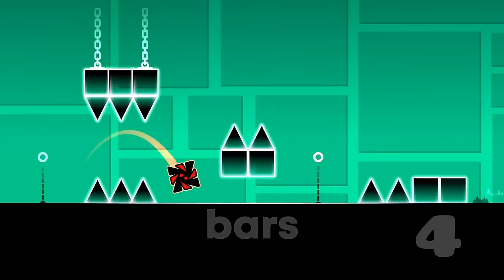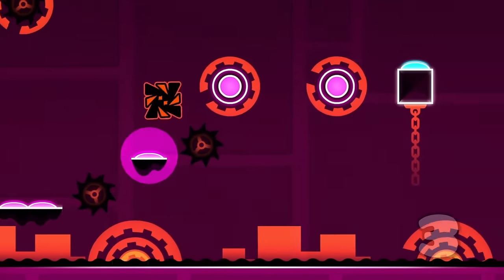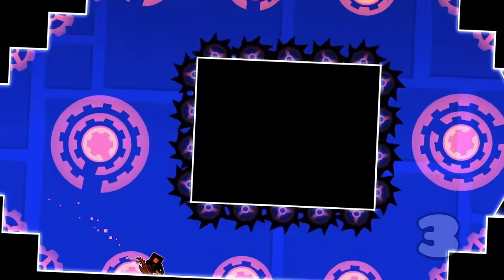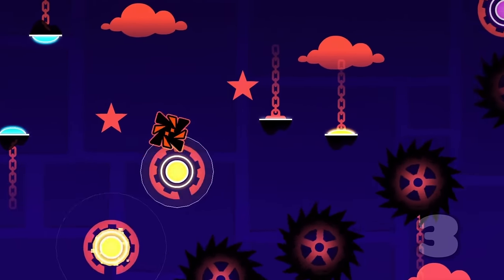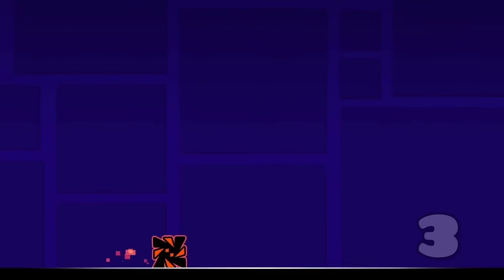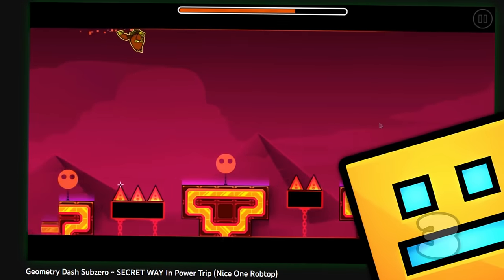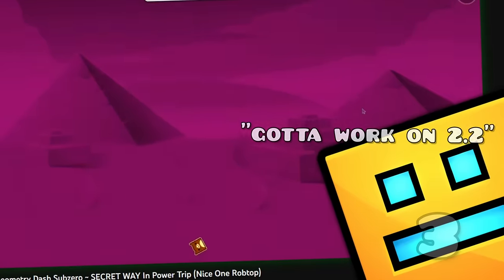Here we have a secret way so difficult we might consider it a swag route, as pulling this off is way harder than doing the rest of the level. At 87% on Theory of Everything you can fall through this saw by doing this 90 fps frame-perfect input and falling onto the flat ground. Robtop has a habit of leaving in secret ways like this and putting zero secret way fixes outside of the player's view.